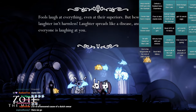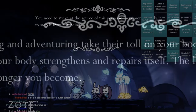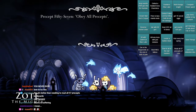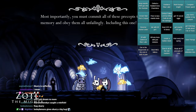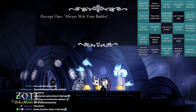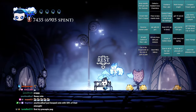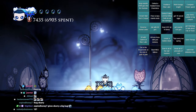Precept two: never let them laugh at you. Fools laugh at everything, even at their superiors. But beware, laughter isn't harmless — laughter spreads like the OD. Precept 30: misshonic. Precept 57: obey all precepts. Most importantly, you must commit all these precepts to memory and obey them all unfailingly, including this one. Have you truly listened to everything I've said? Let's start again and repeat the 57 precepts of Zote. Precept one: always win your battle. Losing a battle earns you nothing and teaches you nothing. Win your battles or don't engage them at all. That was pain. My voice actually hurt. I had to drink a ton of water to even get through that. And now we're all tired. The whole gang needs to sleep after that.